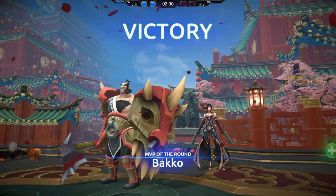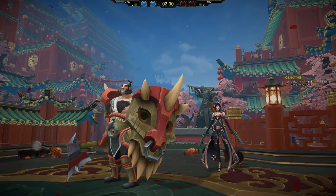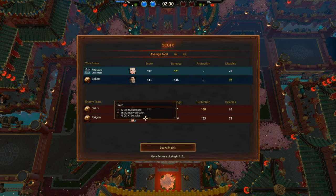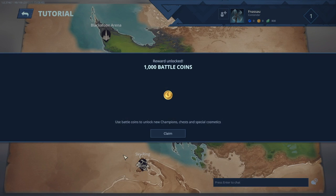A worthy feat! Teamfights — I heard that's what this game really is all about. Teamfights. I score! Interesting — a thousand battle coins! Use these battle coins to unlock new champions, chests and special cosmetics.